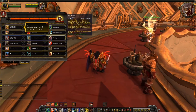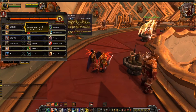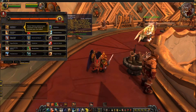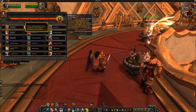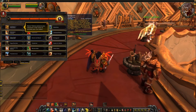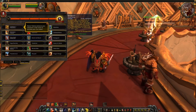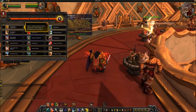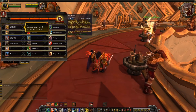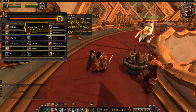Bodyguard is an instant 15-second cooldown ability: protect an ally, transferring 40% of all physical damage they take to you. When the target takes physical damage, your Revenge cooldown has a 30% chance to reset. It's cancelled if the target is further than 15 yards and lasts one minute. I think this will be really popular in arena — the warrior sticks close to a healer, and it becomes very hard to take either one down.